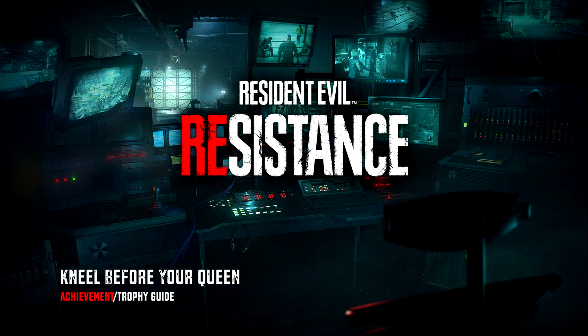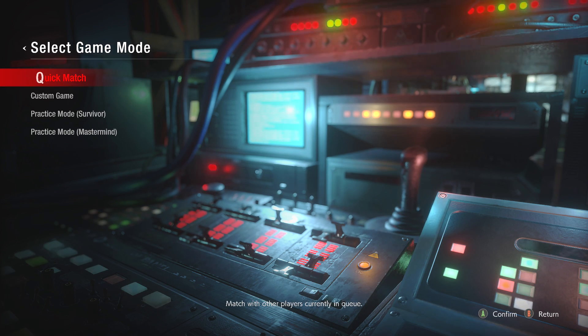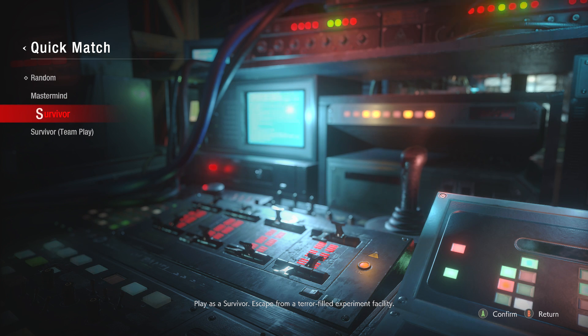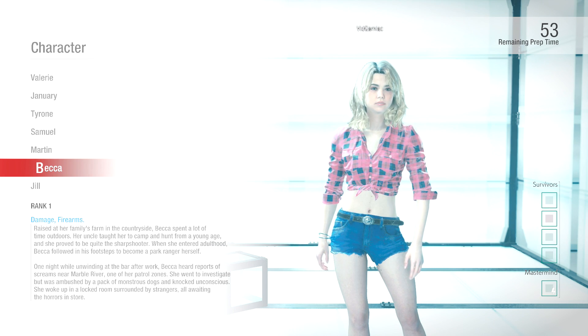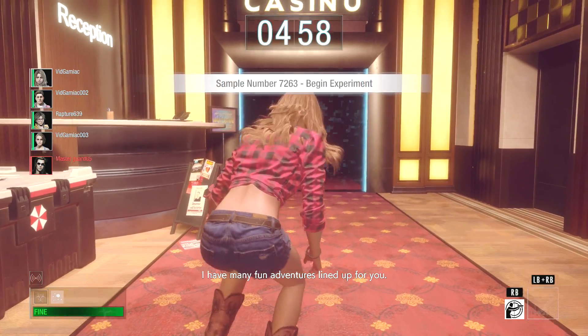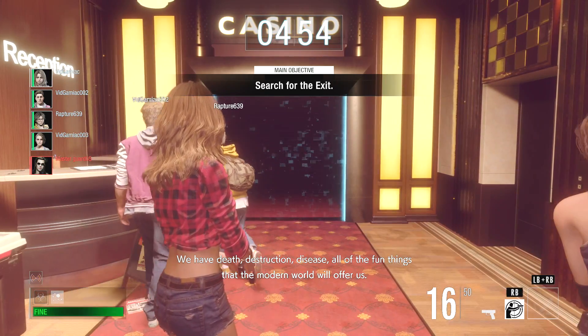Hey everybody, here from Gimmieact.com. Today in Resident Evil Resistance we're going for the Kneel Before Your Queen achievement. This one is done in quick match on the survivor side, so make sure you play on that side. It's character specific, so make sure you play as Becca. The achievement requires you to use her kneeling ability to enter sentry mode and get five kills in a single game.